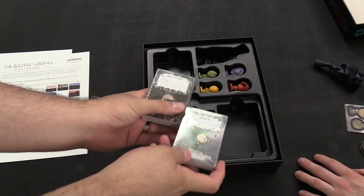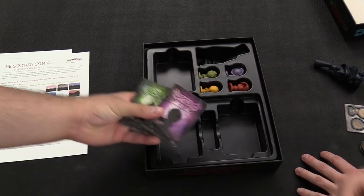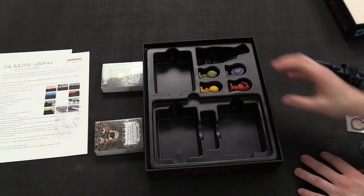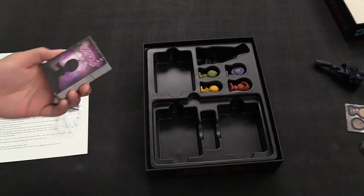As Evan mentioned, you're kind of building the map out — that's what the cove deck is probably for. I like to think of it as Betrayal at House on the Hill. It's not rooms in a house, but there are areas like a cemetery or the highway. Each cove is going to have a different ability.